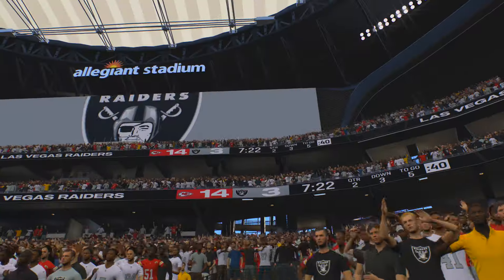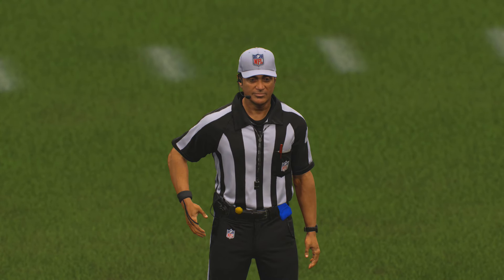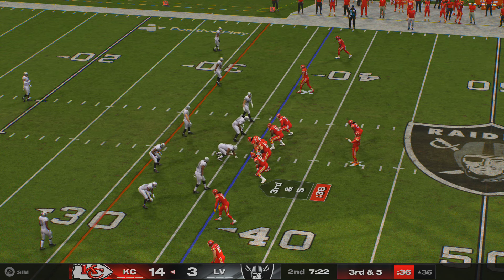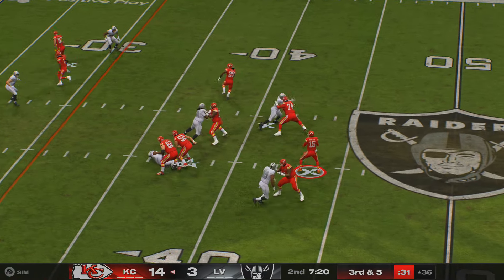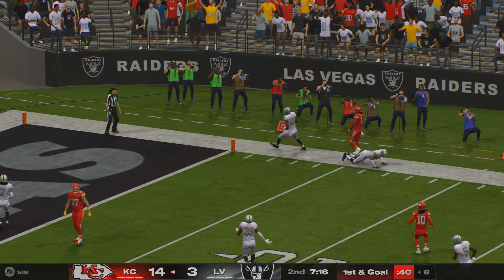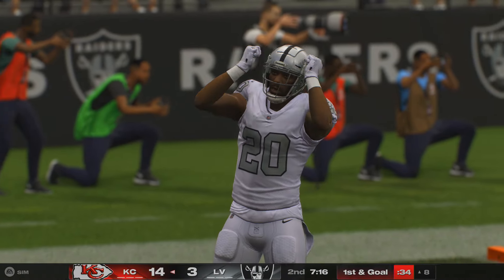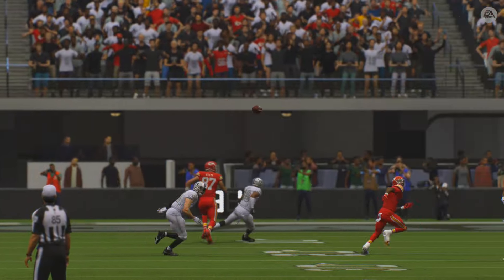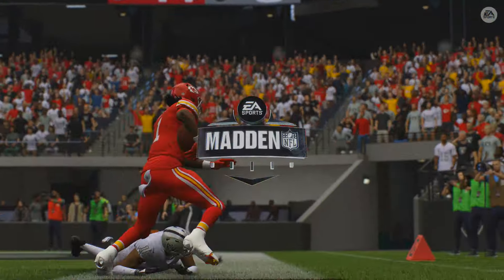Play clock all the way to zero — didn't get the snap off, five-yard penalty. The head coach is going to be addressing that with his staff. To throw, it's Mahomes — he's got his target, that's complete, and he will reach the eight-yard line. They're able to convert on third down and set up a first and goal. Everything's going right here in this first half — their success on third downs has been key.